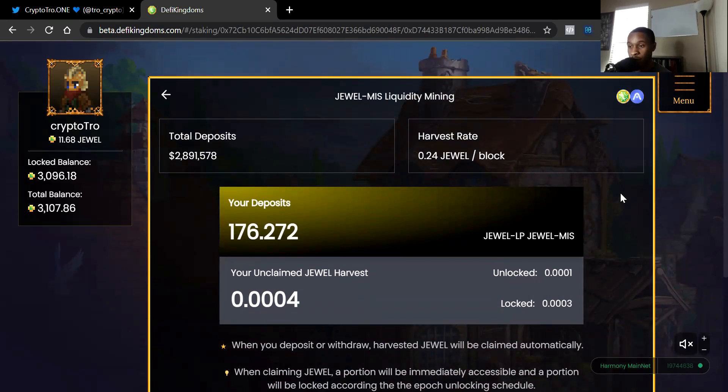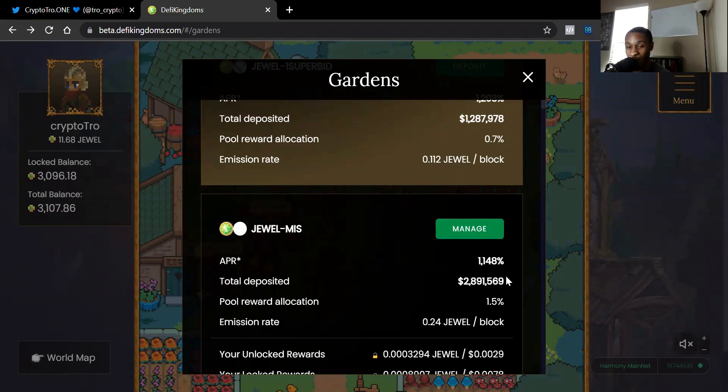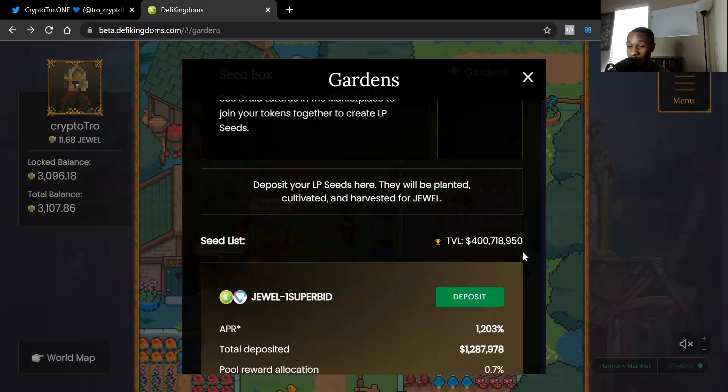That's how you add money to a liquidity pool. Jewel and MISS is now at 1100% APR. We're at $400 million total value locked, and I believe DeFi Kingdoms will be the first one-billion-dollar project on Harmony ONE's blockchain — I've been saying that since DeFi Kingdoms first came out. Make sure you're never over-investing, but this is my favorite crypto play right now. I believe GameFi will bring more users into the crypto space.